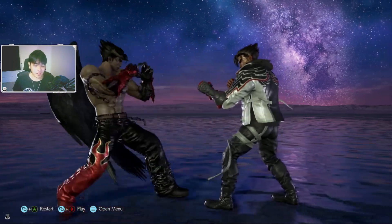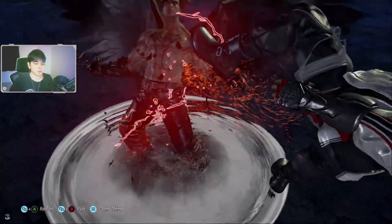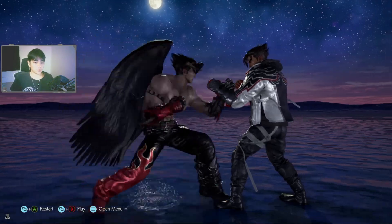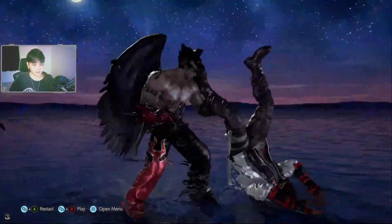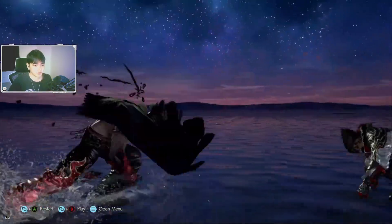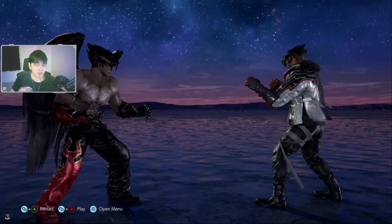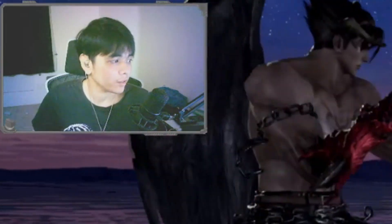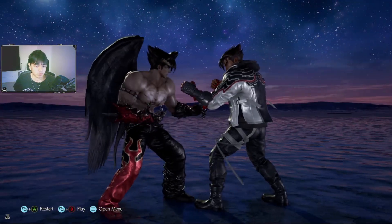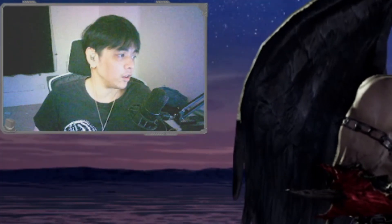For heat moves — heat bound, it's gonna be up forward two. That makes sense. For heat engagers: for one plus two, because it kind of fits. Up forward three — because it's similar to the human form's forward three, which is a heat engager move from Reina. Back one two as a 12-frame heat engager. Back three — an evasive heat engager. Feels like a healthy set of heat engager options.